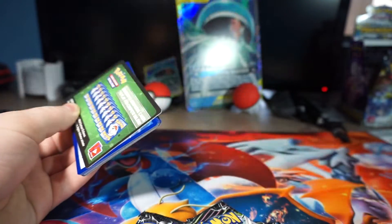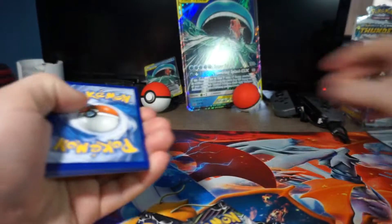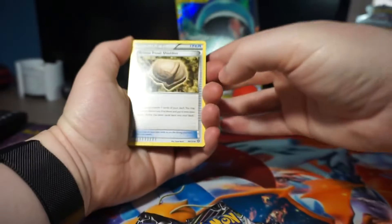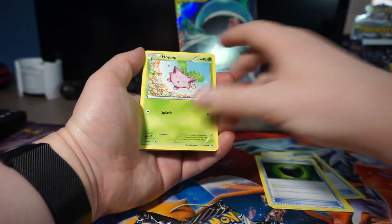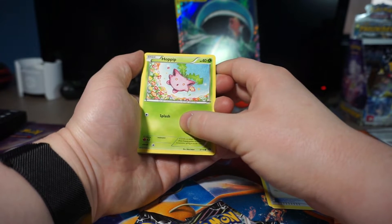Let's get anything in here. The green code, there it is for you guys. One, three. Armor Fossil Sheldon, Skip Bloom, Greedy Diced, Hoppip. I like that — looks like something colored it in with crayons.